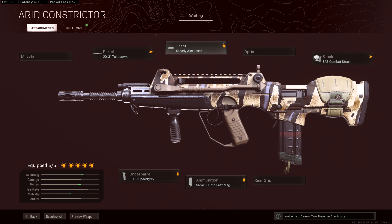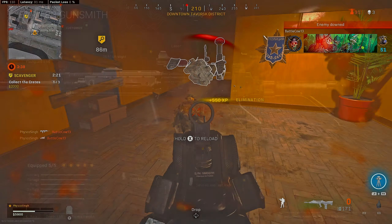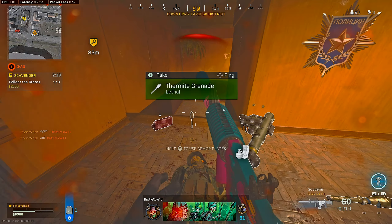The takedown barrel would be better for close quarters. For the FFAR1's class setup we used the ultralight barrel which gives you the best bullet velocity, the field agent grip, and then we swapped out the 3x optic for a mil-stop reflex because you're going to be using this at close quarters. The iron sights are definitely not the best with this gun so I highly recommend putting on some sort of optic. Just keep in mind these are the best attachments at the time of recording this video.